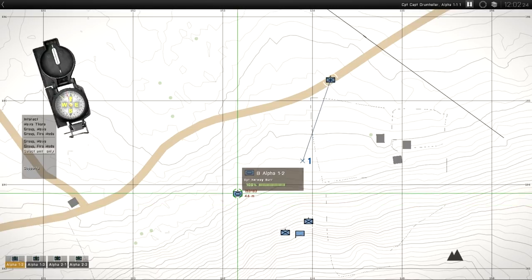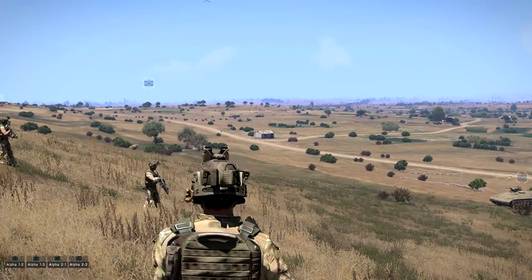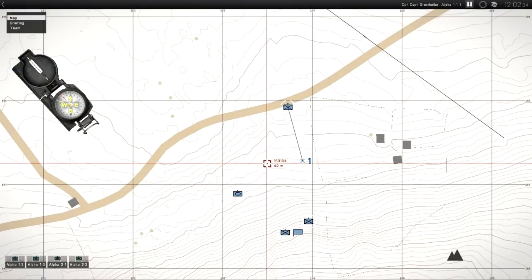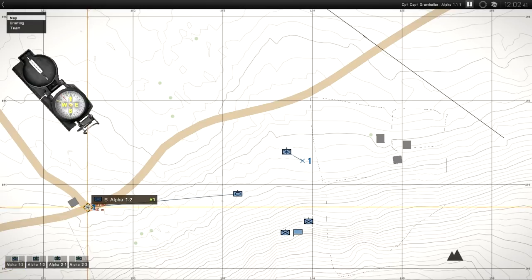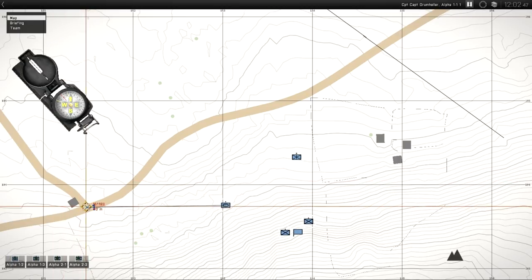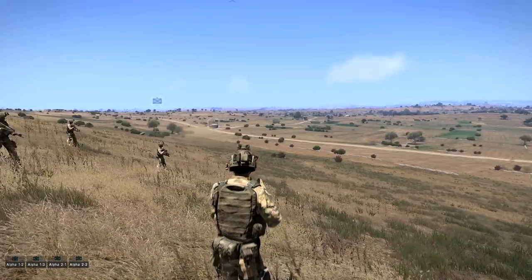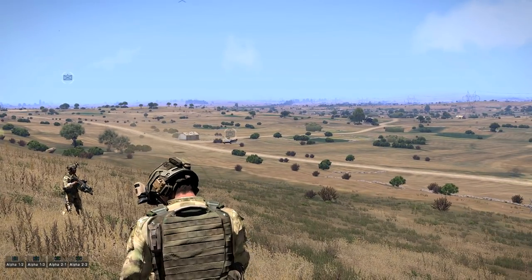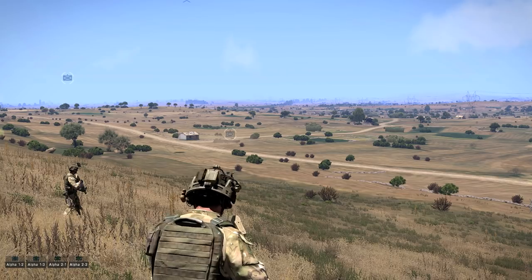I'll give the Panther a waypoint up to that T-intersection and then modify his waypoint by right-clicking it. You can't actually click the waypoint directly — you have to use the corresponding key. So for waypoint type I'll put him on Seek and Destroy. Once he gets to the waypoint, he starts seeking — moving around looking for enemies.